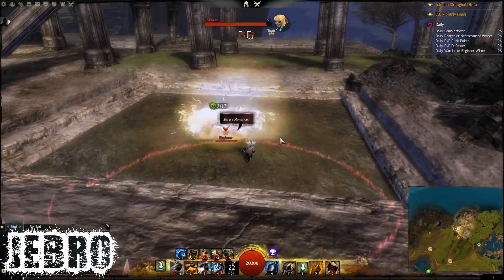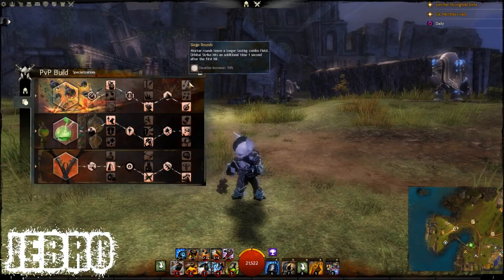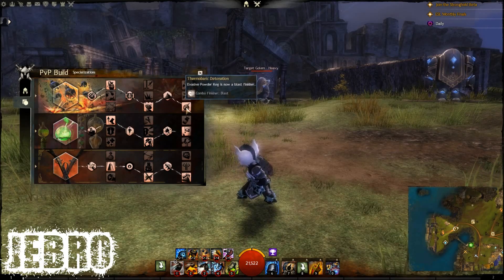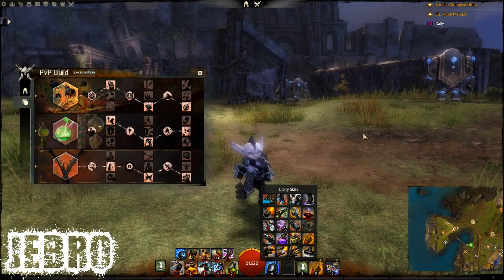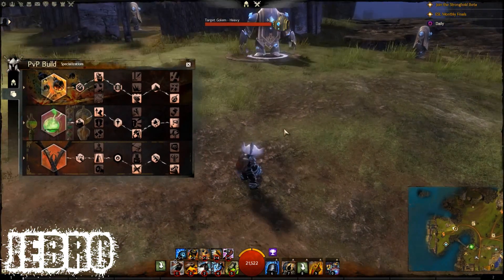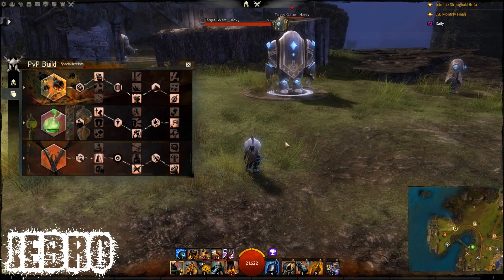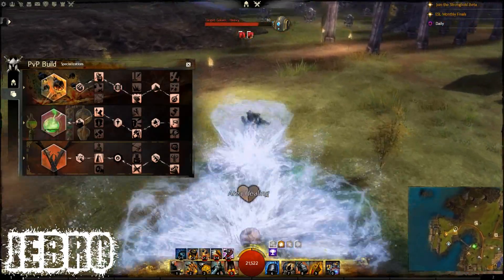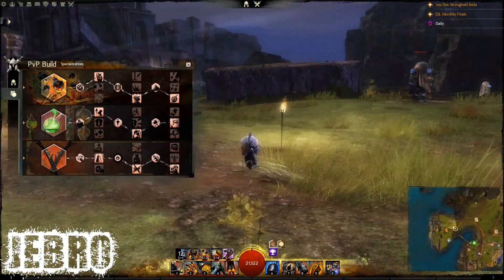It combos very well with your heals because it is a blast finisher. As soon as you dodge, it blasts — it goes off pretty much straight away. You've got shrapnel and siege rounds as well. The cripple and bleed are okay, but not as powerful as that blast. You don't need bombs to use this — you can use something like Slick Shoes or Toolkit. This blast finisher is really being used for the blast finisher alone. Even comboing with Regenerating Mist you can get a nice bit of burst healing.